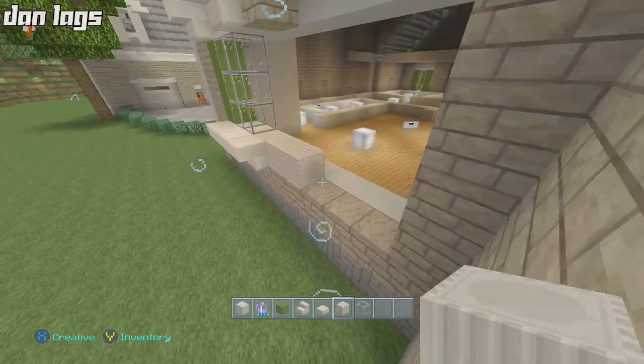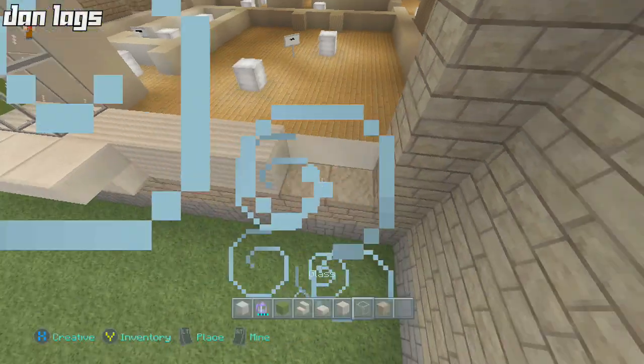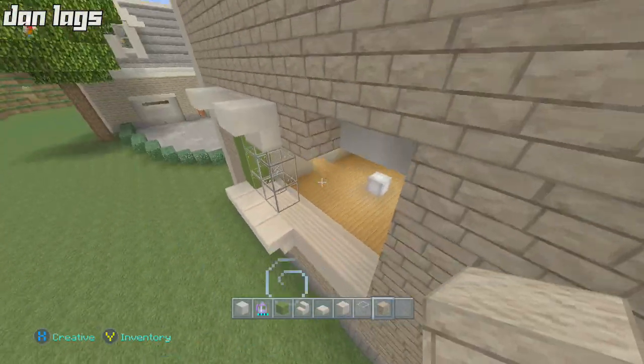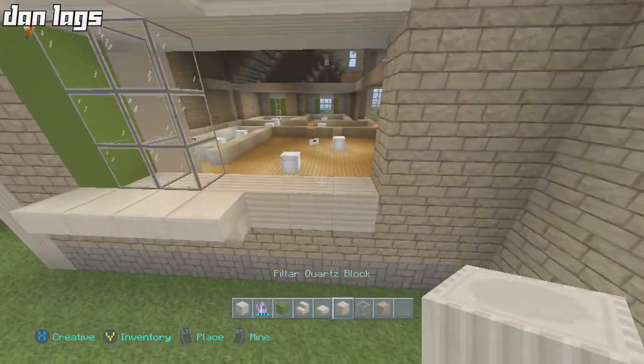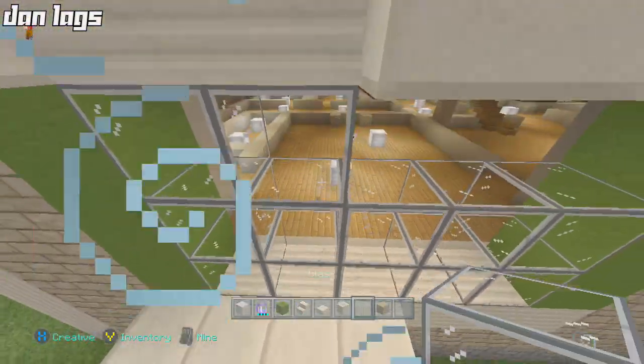Three blocks away from here, right here — let's get some sandstone out and fill this back in. This is going to be sandstone again, and this will turn into quartz, and then this will turn into green wool. We'll just make a bigger window that's symmetrical.